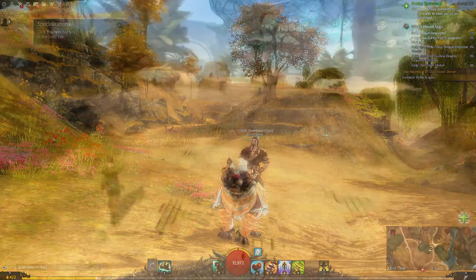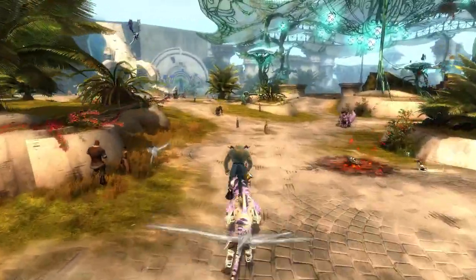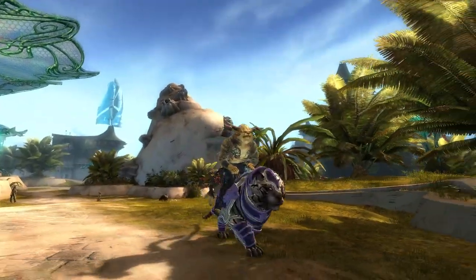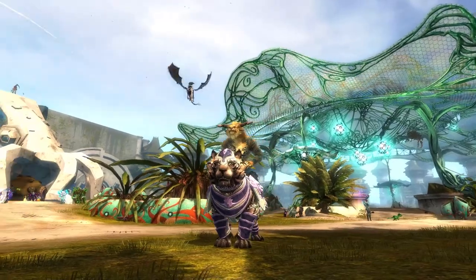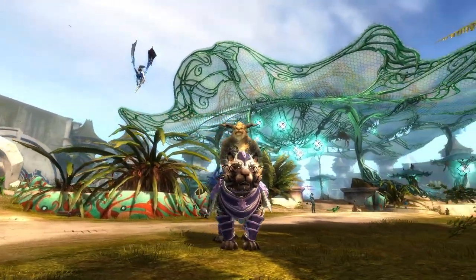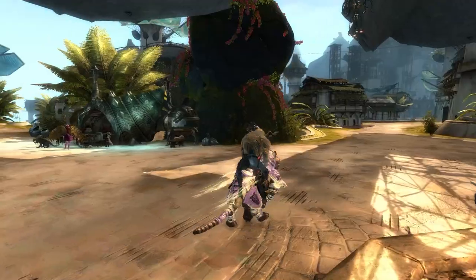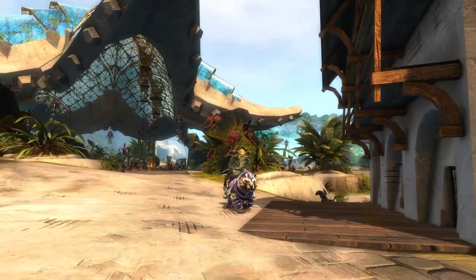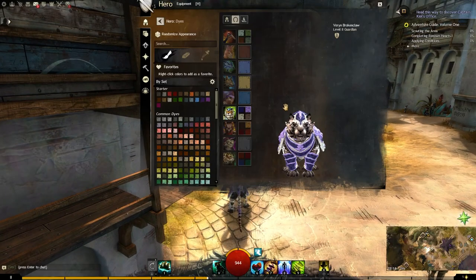Very nice indeed. Let's head on to Charr. Here we are on Charr with the new Armored Tiger Warclaw - a nice purple-y look going on here. Looking pretty good. We have Royal Purple and Summer Thistle up above, and Cinders and Mushroom down below.